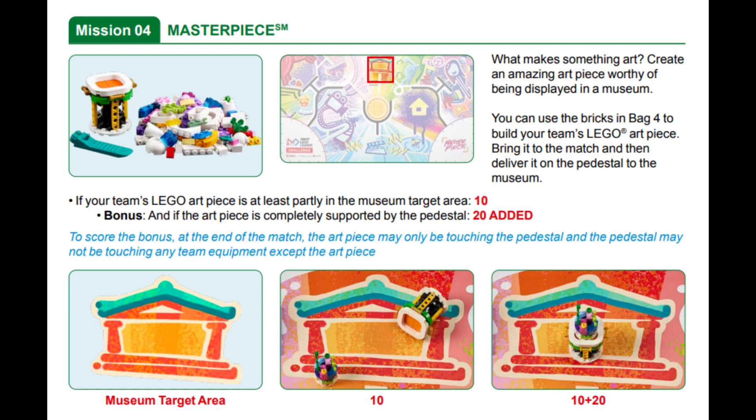The art piece can be built from bricks in bag 4 from this year's kit, but the rules don't say that you must only use those bricks, so we decided to build the Tech Warriors logo out of an orange angled beam and two gears.